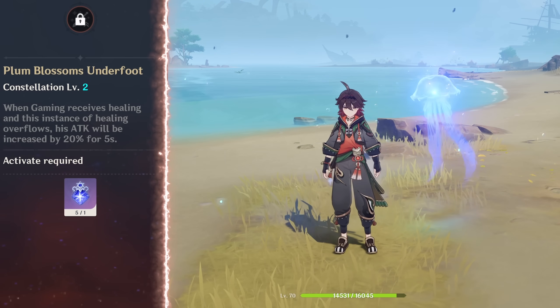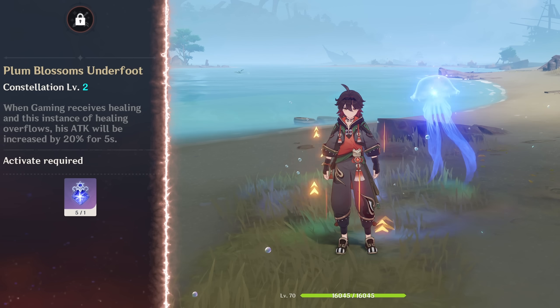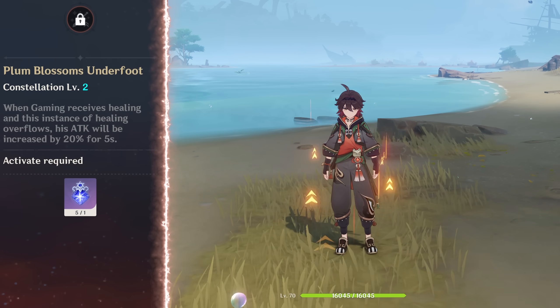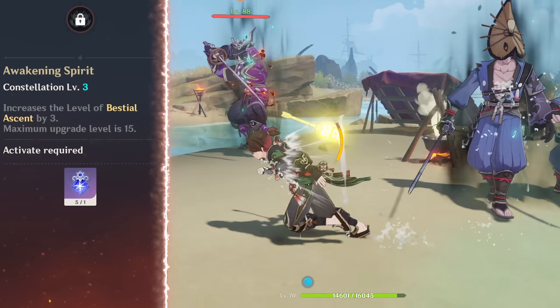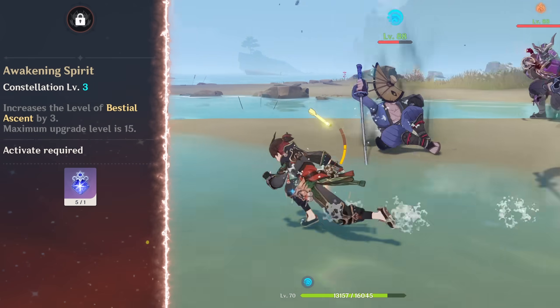C2 gives Gomming a 20% attack boost if he receives overflow healing. It's only for five seconds, but I imagine this will happen pretty often if you have any other sorts of healing in your team. C3 is talent levels for his skill, which I think is more important than his burst. So that's cool.